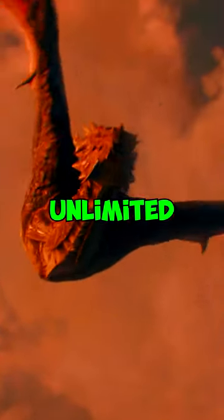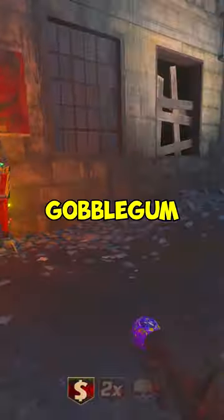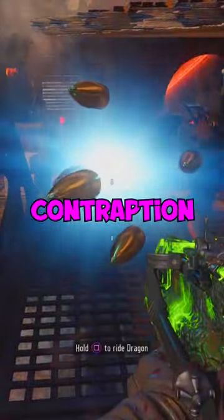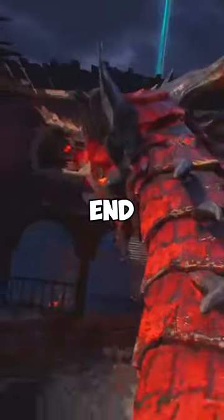Did you know that you could get an unlimited death machine on Gorod Krovi? You'll first want to activate the Dragon Command and then get a Fatal Contraption Gobblegum. Head to a Dragon Perch and use the Fatal Contraption. Then, while activating the Dragon, walk into the death machine as soon as the bar reaches the end.